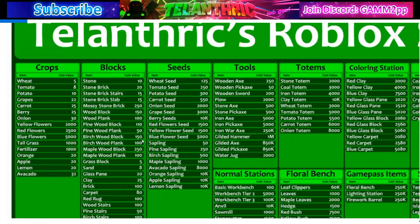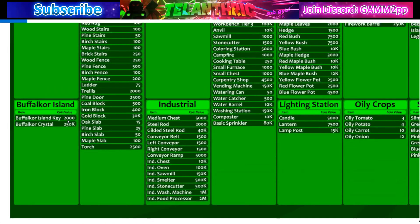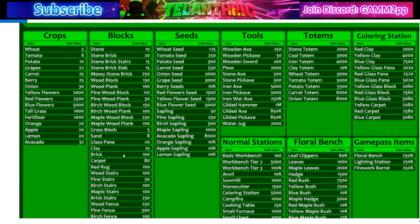The first thing in the value list is crops. Crops are worth what they are sold for, except fertilizer which goes for a specific price. Then there's tall grass and flowers. For Buffalo Island there are only two things: the island key and the crystal. Buffalo Island values used to change a lot but now they're pretty stable at those values.